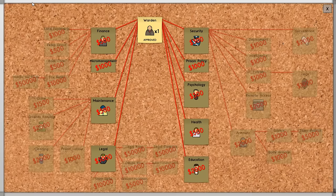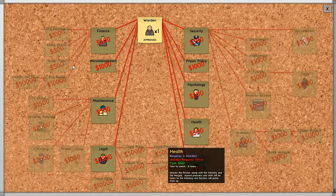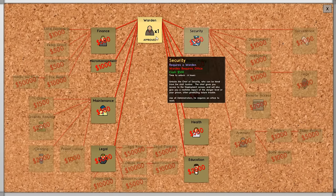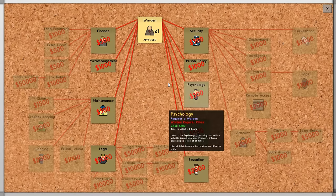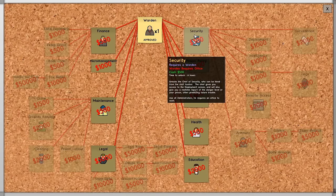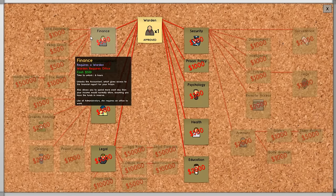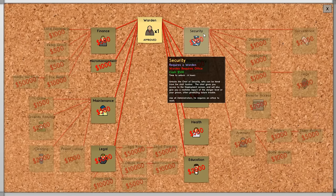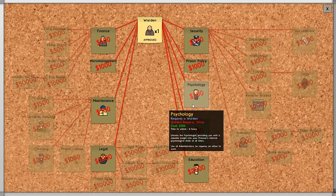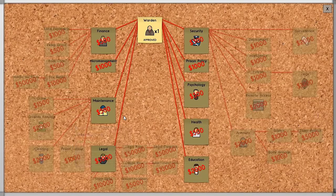Let's go and have a look at bureaucracy. This is your tech tree — all the stuff that you can unlock — and we want to get this going ASAP because each one of these takes a certain amount of time to unlock. This takes six hours to unlock finance; to unlock security takes another six hours. But it's not consecutive — it'll unlock one, then it'll start unlocking the next one. We want to unlock probably four of these straight away.